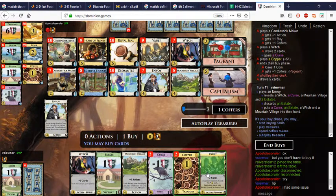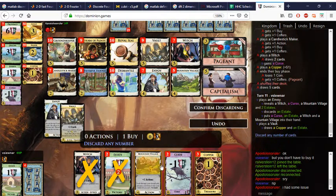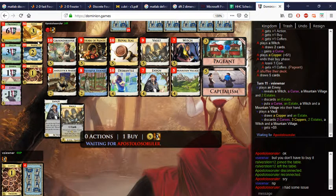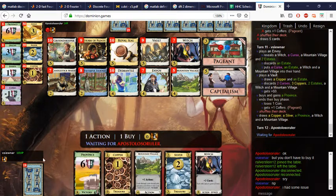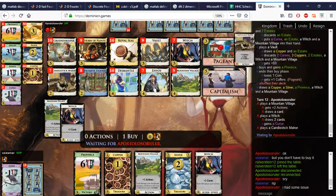This is definitely our Province turn. Envoy up — wow, that's miserable — and we can play the Vault because of Capitalism. We get rid of everything here and we have nine coins even, so we can go ahead, take our Province and save our coin token. Hopefully no Witch next — but there, I have to pick up the Curse.